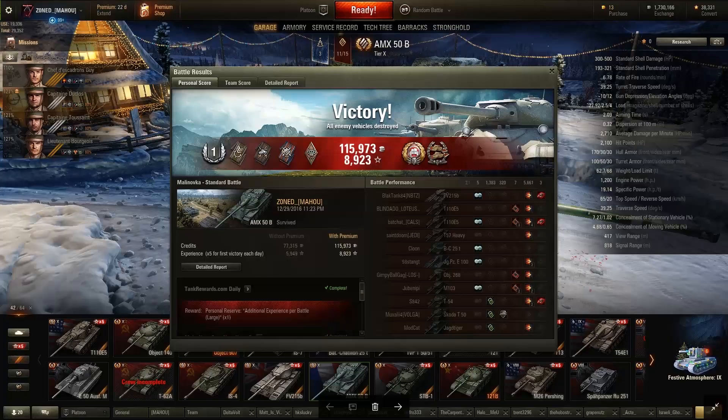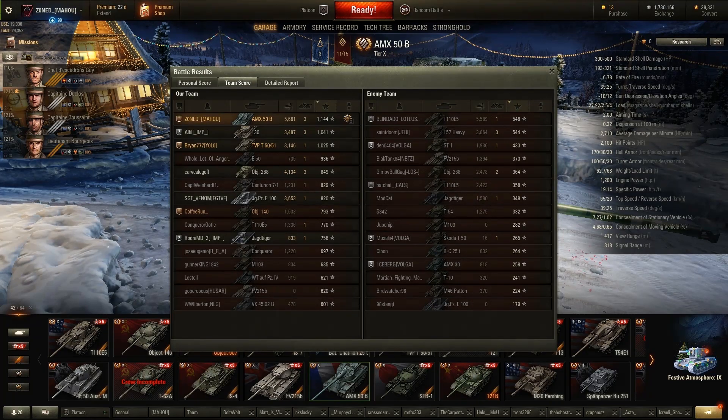Looking at the postgame stats: I ended up getting 115,000 credits and 9,000 experience because this was my times-five for the day. The important part is the damage spread — look at how many tanks went to the hill right away, didn't leave, ended up dying, and didn't contribute much to the win. This is a really important example of why falling back is incredibly important — and also one of the hardest things to do. It's really hard to recognize when to fall back.